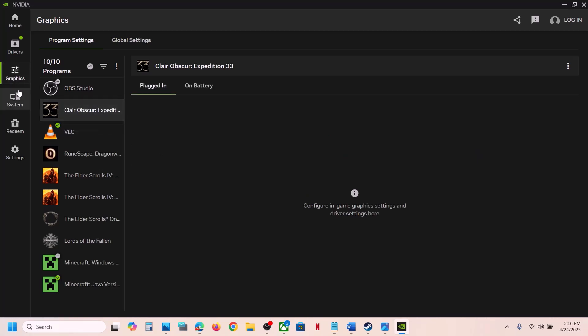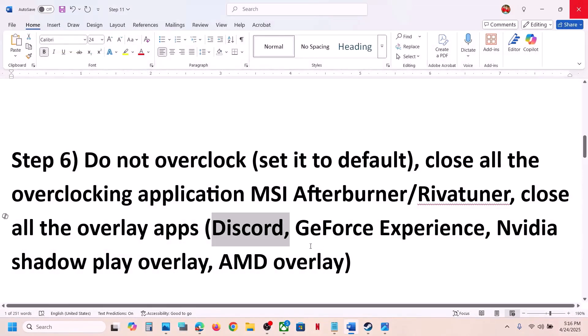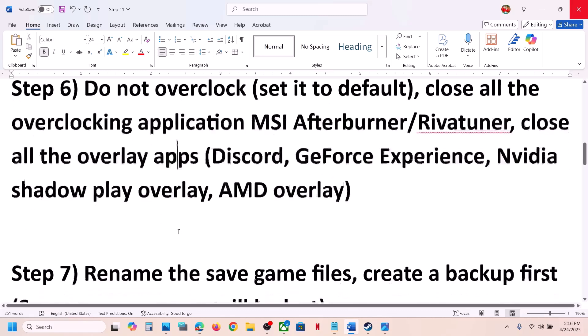Also, if you see the game in the NVIDIA app, go to Graphics. If you see an Optimize option, you can optimize the game from there and then check. Also close any other overlay applications that may be running.